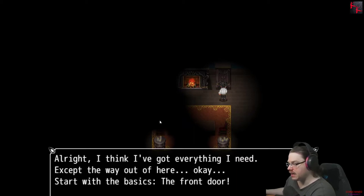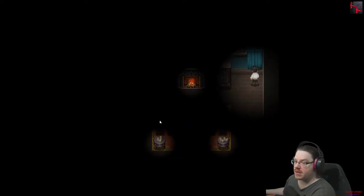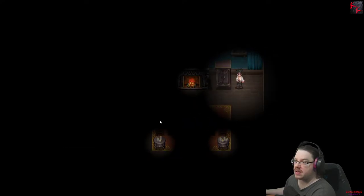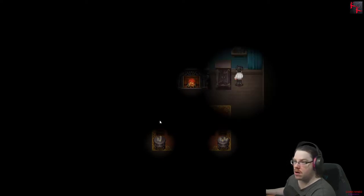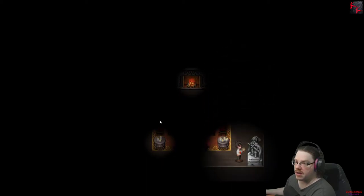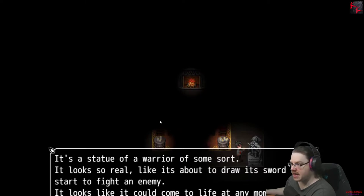I think I've got everything I need, except the way out of here. Start with the basics — the front door! The panels have stiffened with age, why can't I open them? It's a statue of a warrior of some sort. It looks so real, like it's about to draw its sword and start to fight an enemy. It looks like it can come to life at any moment.